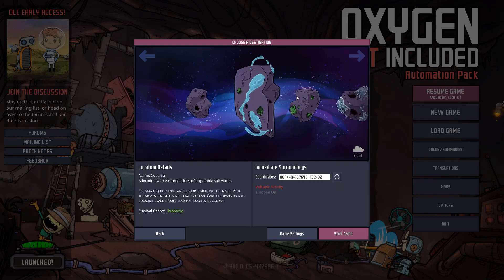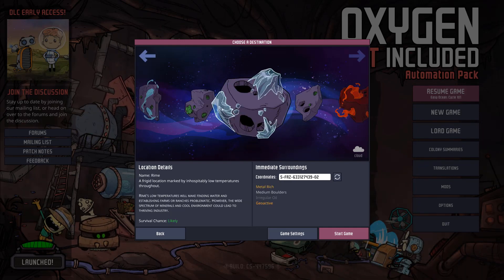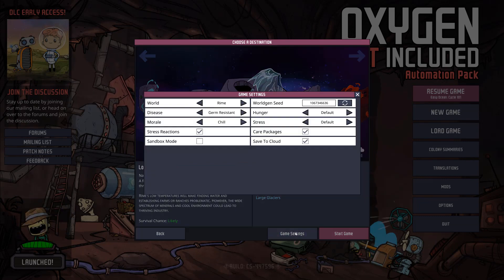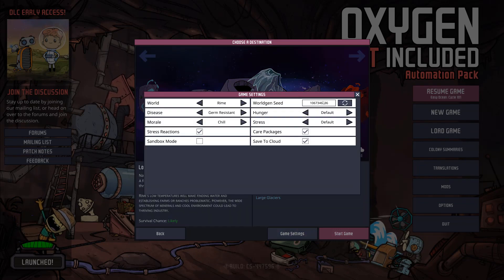Oceania is basically like Terra except with a little bit more water, so I'm not going to pick that one either. You can tell the difficulty level by the survival chance — slightly less than Terra. Let's pick Rhyme first, and then I'll do another walkthrough of Verdante. Rhyme is the frozen asteroid, and to give ourselves a better chance at surviving, I'm going to enter a world gen seed that has some world characteristics you want to look out for.